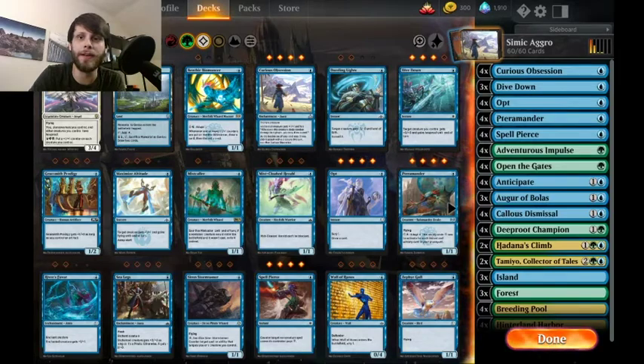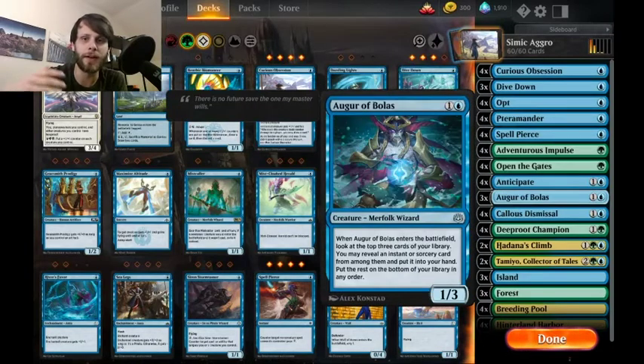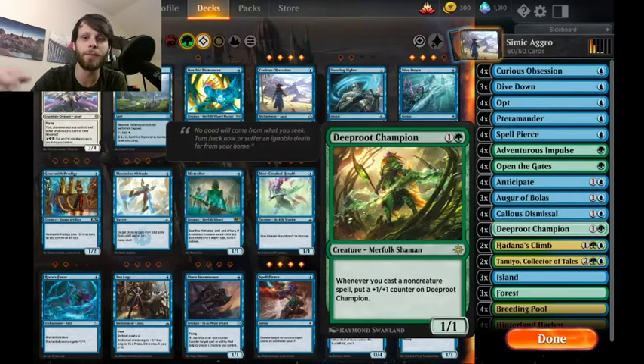We have Curious Obsession with Pteromander as the main avenue to jump-start this deck. Throw a Pteromander out, next turn throw the Obsession on top of it, then start swinging in and drawing a lot of cards. It gets you a lot of card advantage, which is fantastic. This also runs Augur of Bolas to help dig a little bit for instants and sorceries. The other big creature is Deep Root Champion.